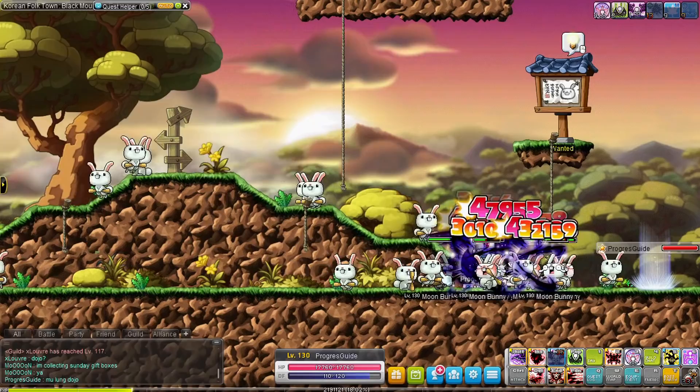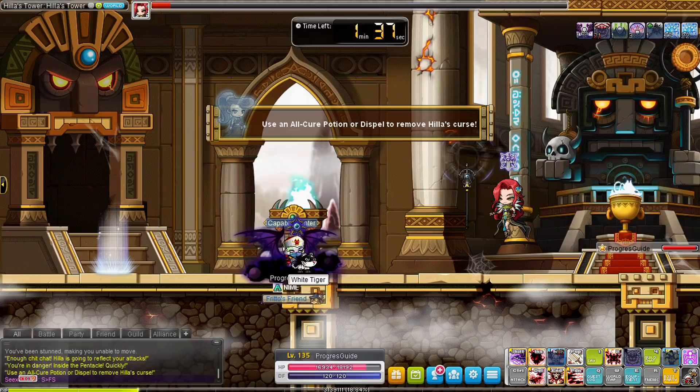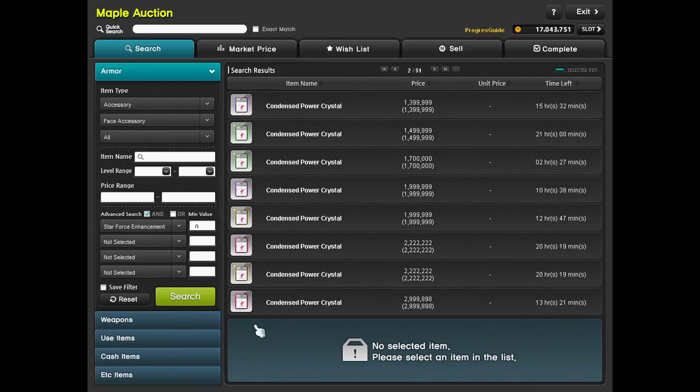Once you reach level 130 after training in Ludibrium, you can complete all the wanted sign quests in Korean Folk Town for some good mesos and EXP. I was doing a bit of limit testing and my damage just fell short trying to solo Normal Hilla — so it's time for another upgrade. Zakum hadn't been kind dropping the items I mentioned, so I had no choice but to purchase them from the auction house.